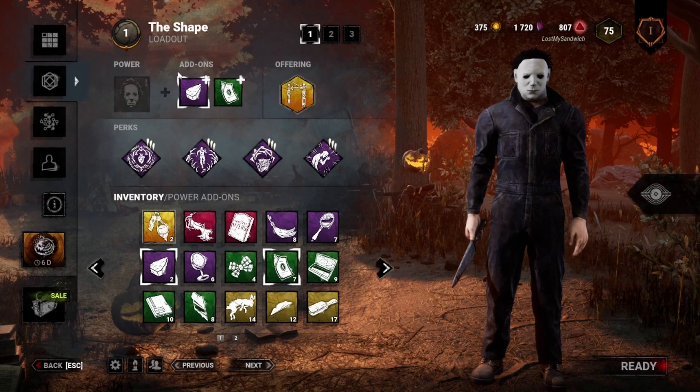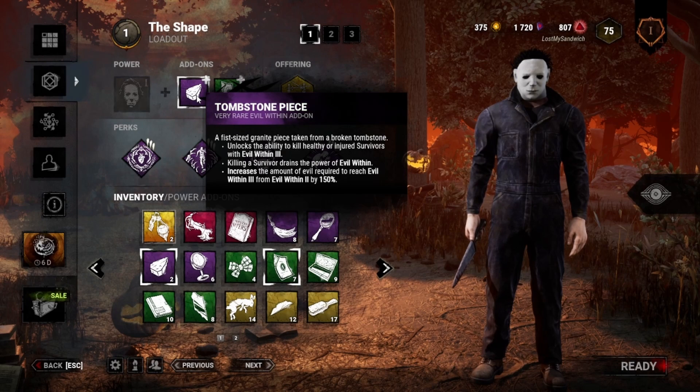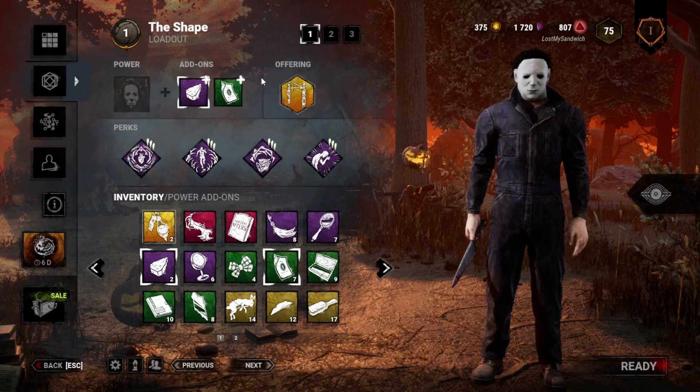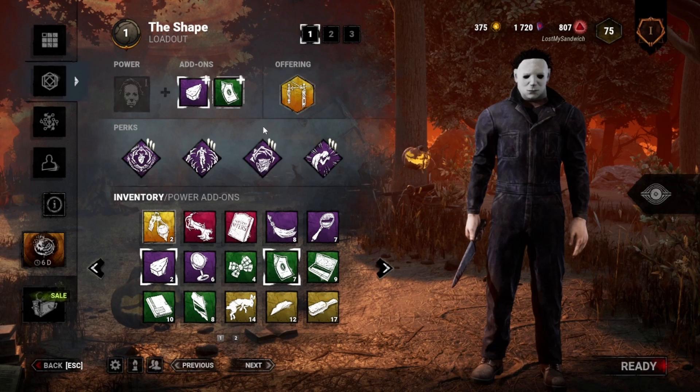For the build we're running today, I'm thinking of going with a more slaughter-y Michael. I've got Tombstone Piece, which makes it so when I'm in Evil Within 3, I can kill either healthy or injured survivors straight up. But it does take a bit longer to reach it. To help with that, I put on Jay Myers, which gives me about 25% more gain when stalking, making it a little bit faster.